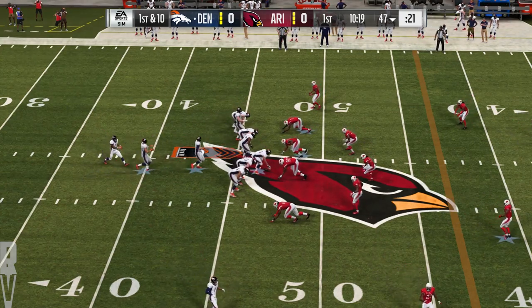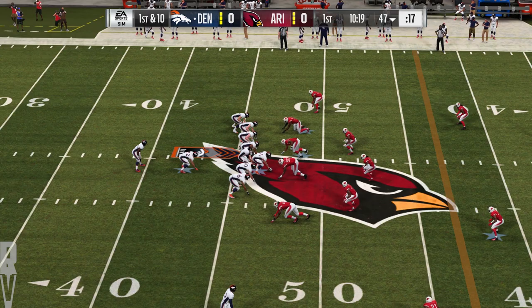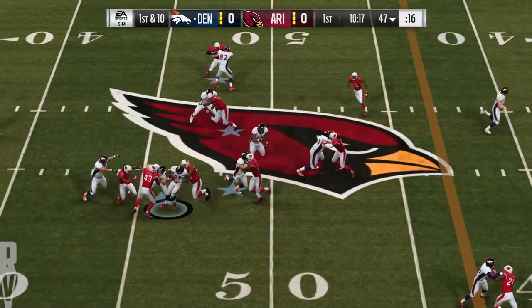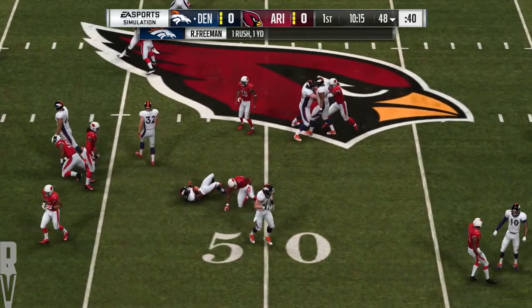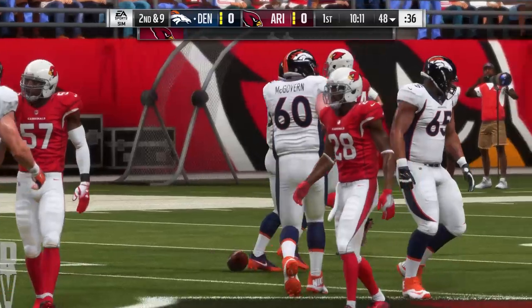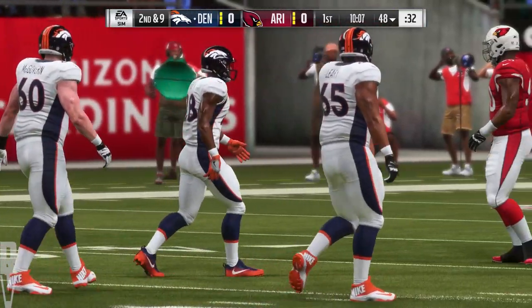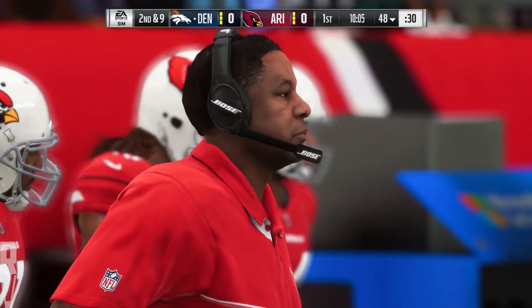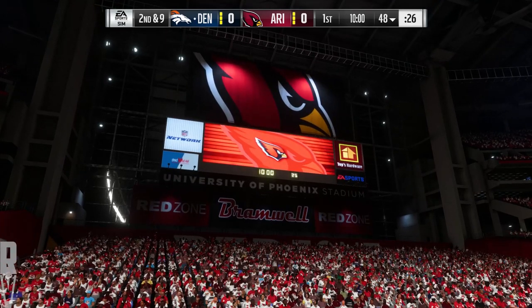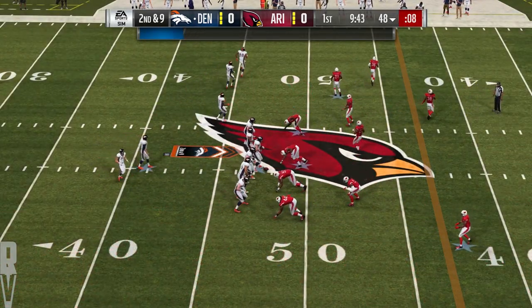Keenum going to lead the Broncos up now, first and ten. Here's Royce Freeman, the first carry for the rookie, and he'll fight his way forward to about the 48-yard line. Robert Candice the one to bring him down. They tried a quick hitter inside, but that one was swallowed up — what they were hoping was this big defensive lineman would take the bait and move laterally, opening up a crease to run through. Didn't happen on that play.